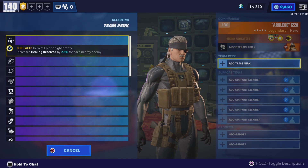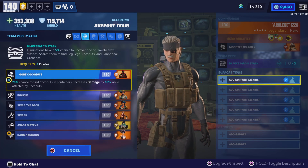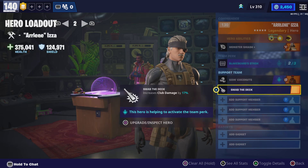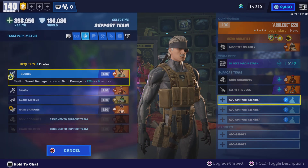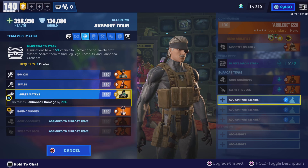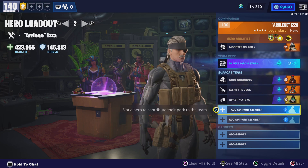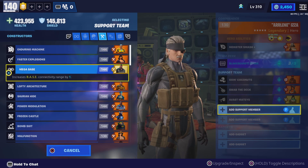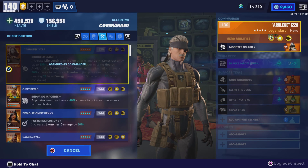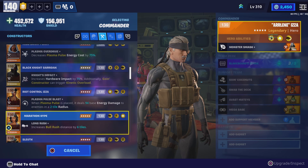What I would do is start with Blackbeard's Stash — that's really strong attack power. Right off the bat it's going to take off three spots from you, so you want to get coconut's club damage because you get a melee that's pretty much a club, and you want to do cannonball damage. So now you have three slots, and this build will have electric floors, so you're going to want to put Mega Base in support.